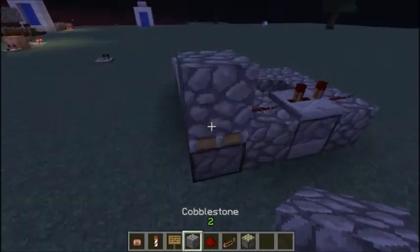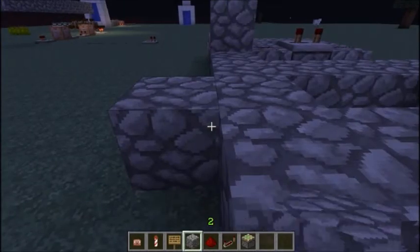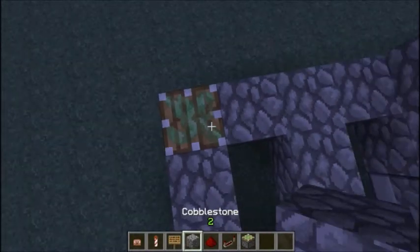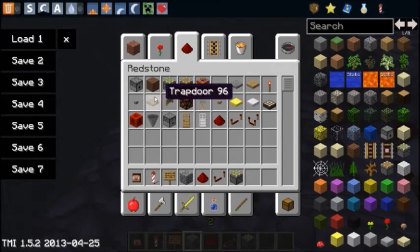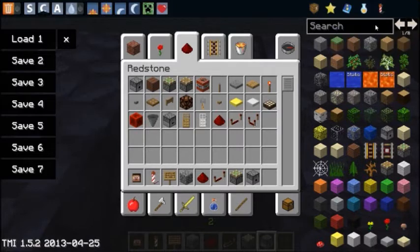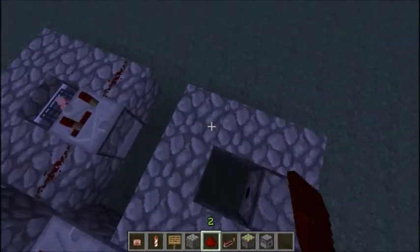Build it out — one, two, three, four blocks. On this corner, place a piston with cobblestone and do the same thing as over there. Get a dispenser and fill it with a lava bucket. It has to be a lava bucket or it won't pick up the lava again. Then place your redstone.